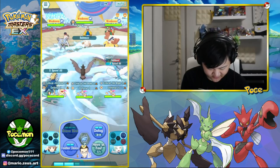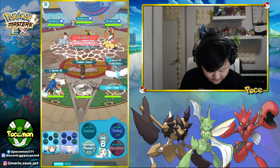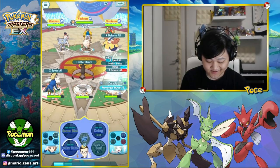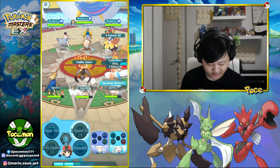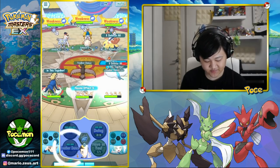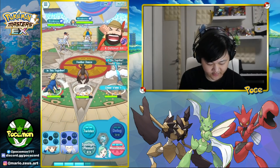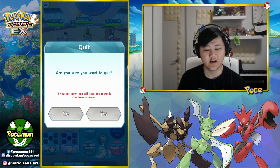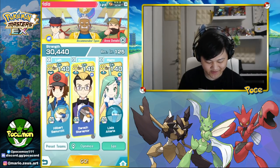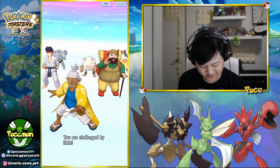We didn't get the NP refresh there — we need an NP refresh. The feather dance debuffs the opponent's attack and spreads to the whole team because it's Ripple Effect 9. It's a guaranteed — no NP refresh for Defog there. We can still go with the nuke because that's still a very high multiplier nuke, but that's three 100% multipliers and then one 10% because I have First Strike, Crit Strike 1 on this guy.